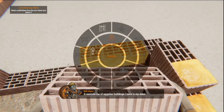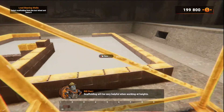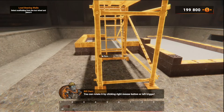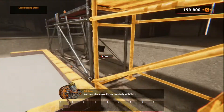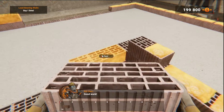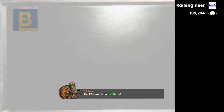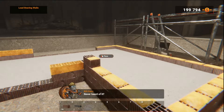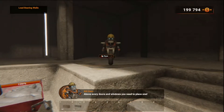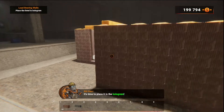It reminds me of the Egyptian buildings I have in my data! Let's put up the scaffolding — it will be very helpful when working at heights. Select a scaffolding from the tool wheel. You can rotate it by clicking the right mouse button or left trigger, and move it precisely with the scroll wheel. Good work! You can climb the ladder by clicking on it. I'll tell you a secret about layer 12 — the 12th layer is the lintel layer. Its task is to transfer the weight from the opening to the adjacent walls. Above every door and window, you need to place one. Buy one lintel from the shop!